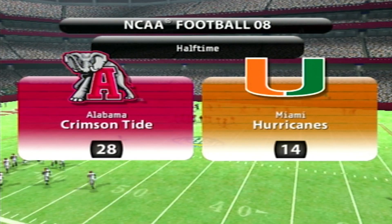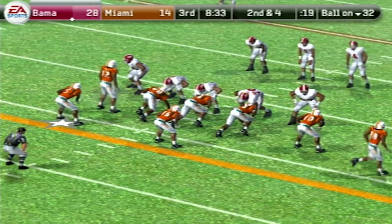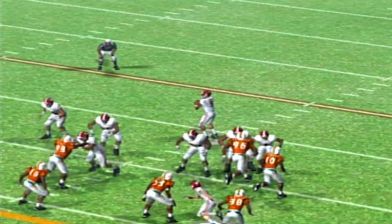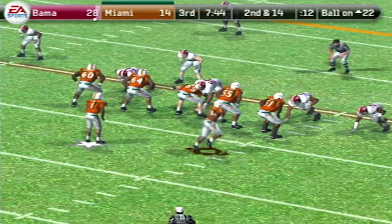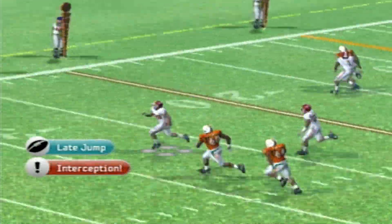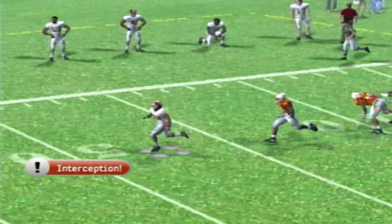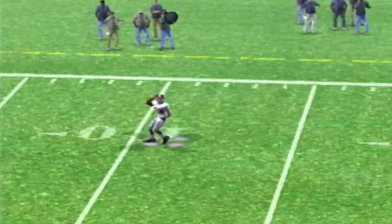Big plays are really the difference there. If Miami can tighten up even just a little bit, they're going to give themselves a chance to get back into this one. And they do exactly that at the start of the second half — they pick off Young and give the ball to their offense with great field position. But unfortunately, this is where the game goes off the rails, as Jobe picks off King for his second interception of the day and takes it to the house.